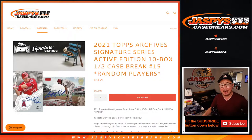Hi everyone, Joe from JaspiesCasebreaks.com coming at you with 2021 Topps Archive Signature Series Baseball. This is the active player edition, doing half a case — 10 boxes — and it's a random player break number 15.